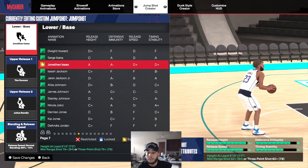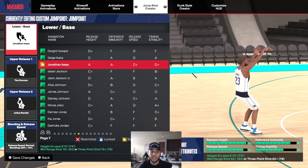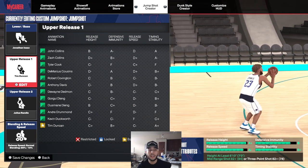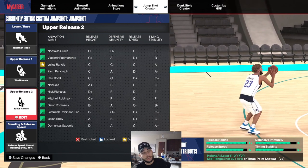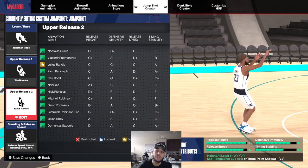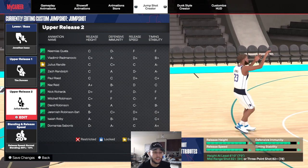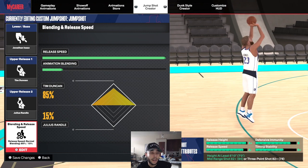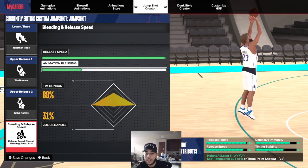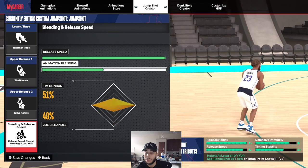With Jonathan Isaac, you can see you need an 82 three-ball with this build. For the uppers, like I said, it's all preference — go through them and see what cue you like. I do like Tim Duncan and Julius Randall. Some people use Tony Kukoc or Franz Wagner. The blend kind of depends on your build — you can see if you go more towards Julius Randall it lowers the three-ball needed, so mess around with that based on what your three-ball rating is.